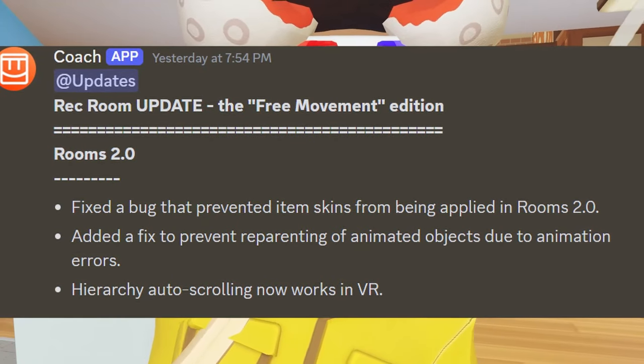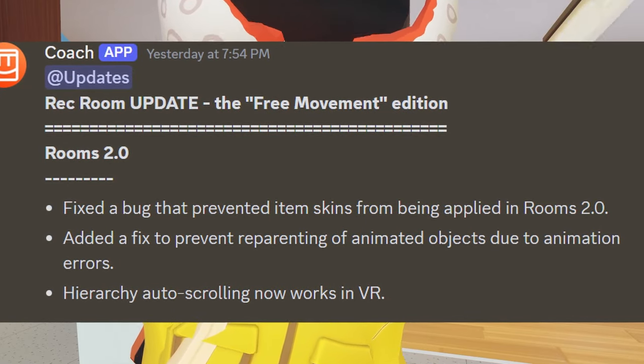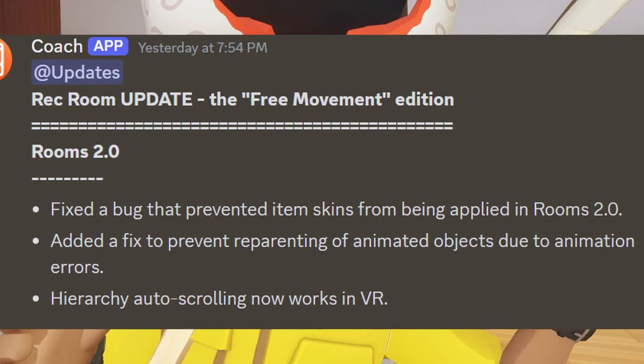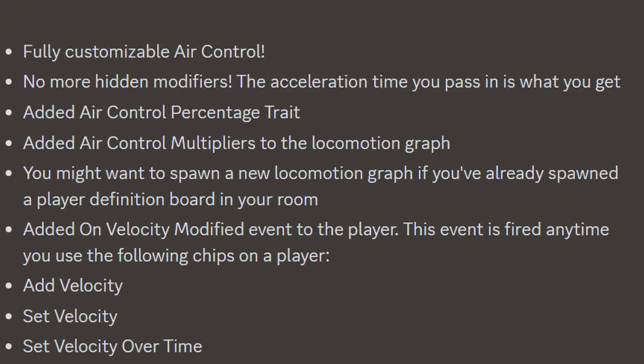Starting with the Rooms 2.0 tab: Rec Room fixed a bug that prevented item skins from being applied in Rooms 2.0, added a fix to prevent re-parenting of animated objects due to animation errors, and hierarchy auto-scrolling now works instead of VR. They also had a few updates to custom locomotion.